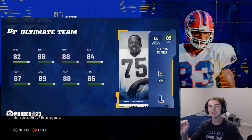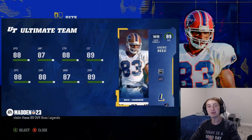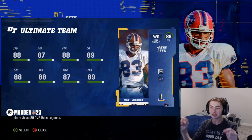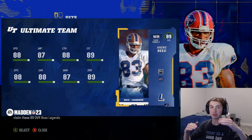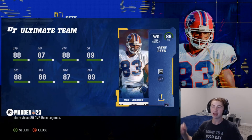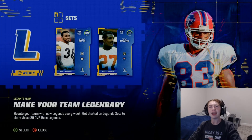The final legend coming to Madden 23 today is Andre Reed, wide receiver. He has 88 speed, 88 catching, 87 jump, 89 catching in traffic, and amazing route running along with Mid In Elite as his ability. What's cool is that he's actually going to drive Justin Jefferson's price down, because both of them are probably the best wide receivers in the game — both tied at 88 speed, the fastest for any wide receiver. That card is disgusting.